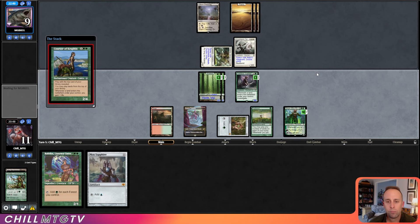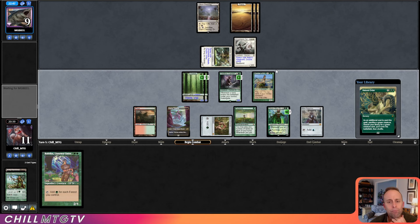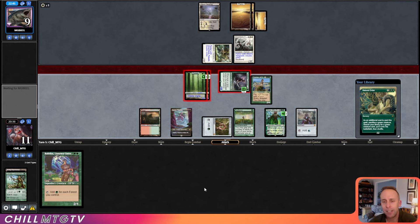Come on, land — no, Natural Order. Well, that's going to be good because we can Natural Order for Craterhoof next turn. But I'm going to make our opponent block first — we are attacking for lethal. Oh yeah, four untapped mana.